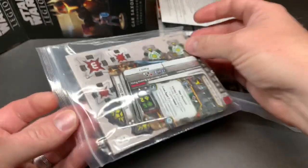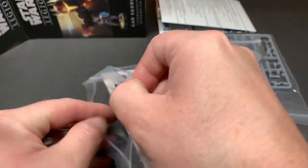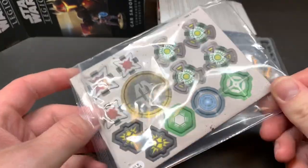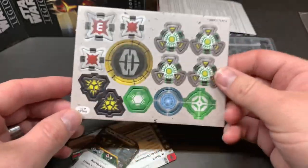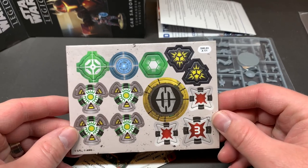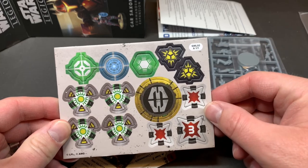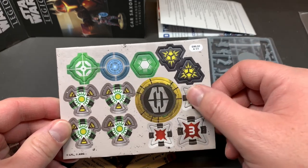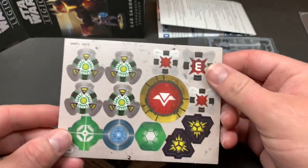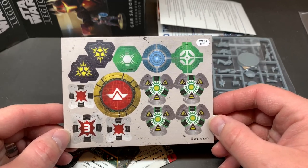Let's look at our tokens and cards. Here's our tokens — got the shield token, suppression tokens, our command token, and some wounds. Really like the yellow outline of this faction.